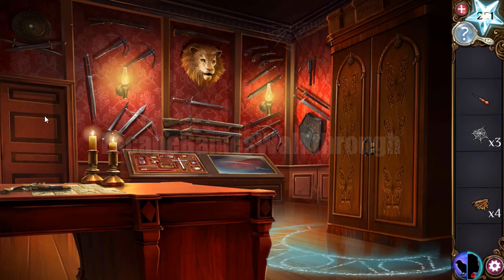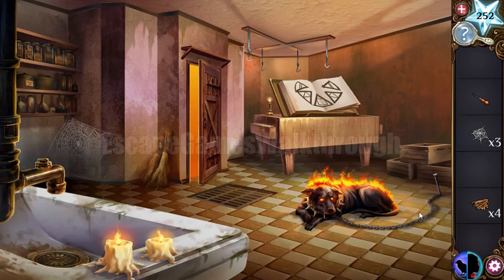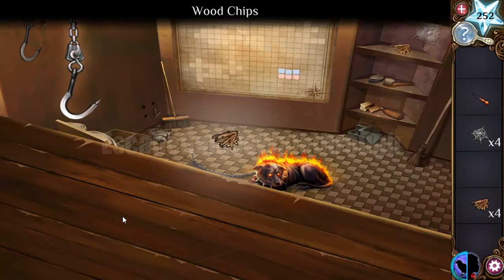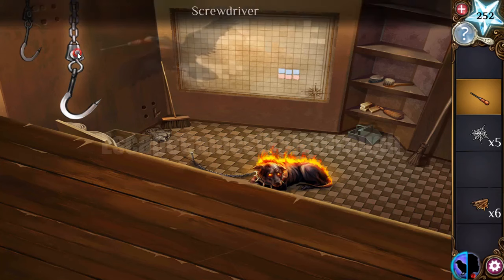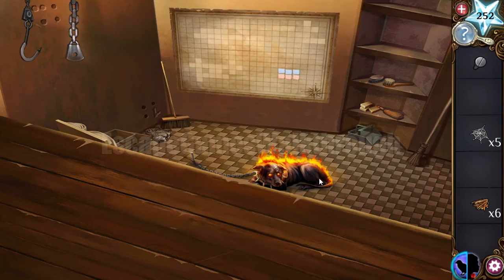Collecting items here. Transforming into the crow we can get chips here and there. With the screwdriver we can get the screw and use it a bit later.